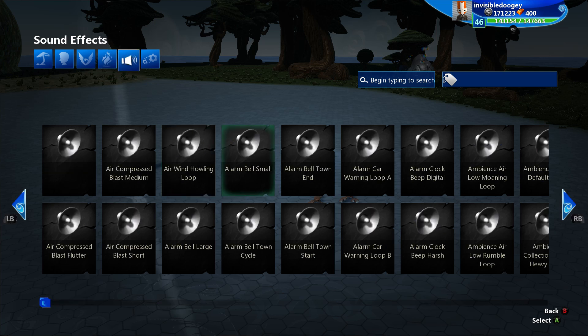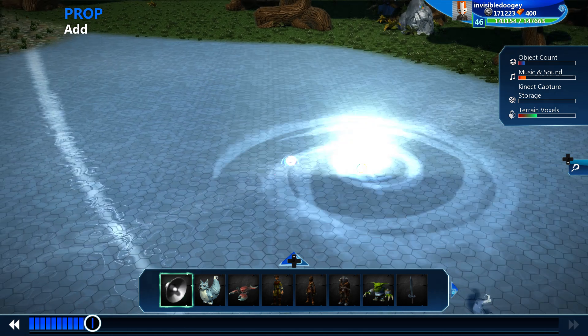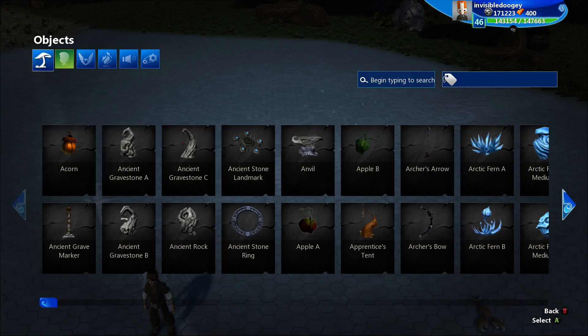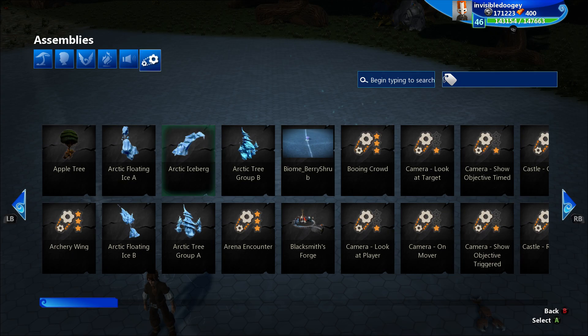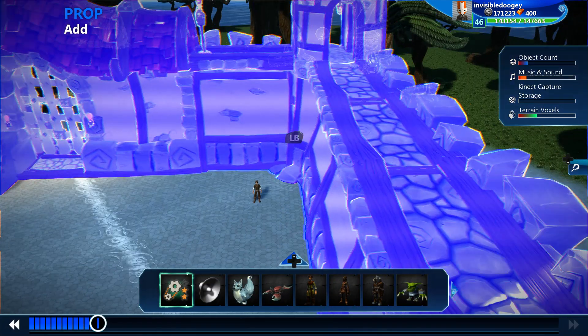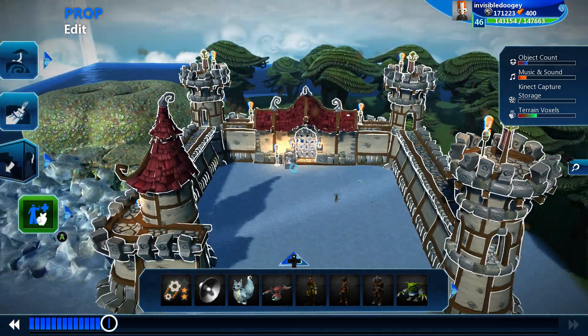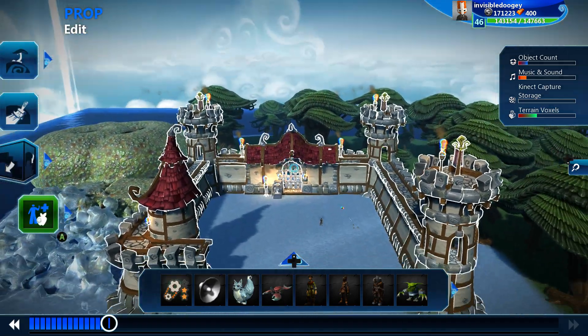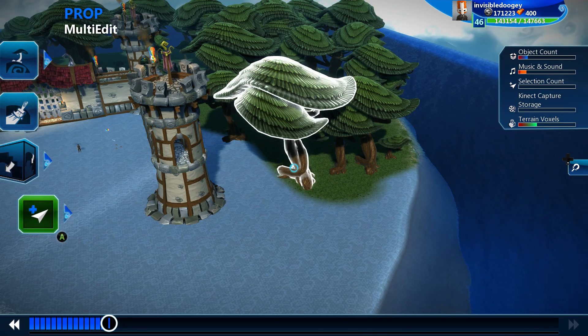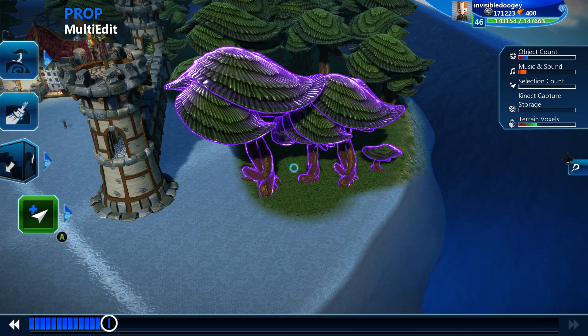You've got a sound gallery where you can add a sound directly into the world, but you probably actually want to add it through code. Then we've got assemblies, where you basically put a bunch of different props together and make an assembly out of them. For instance, we've got Castle Rampart — look at that, one prop is now a castle.